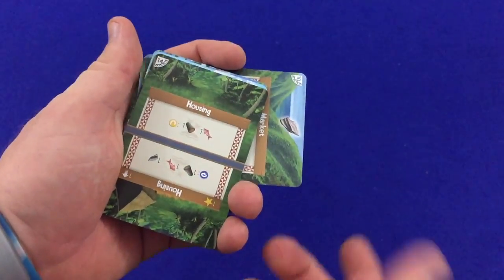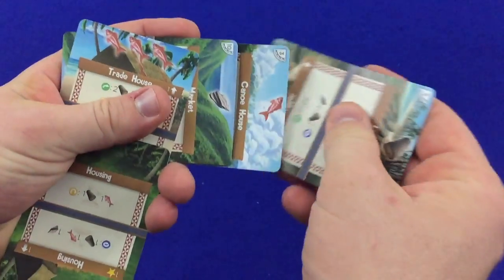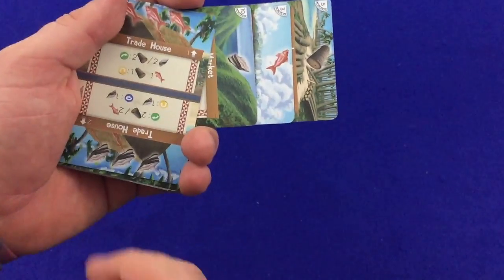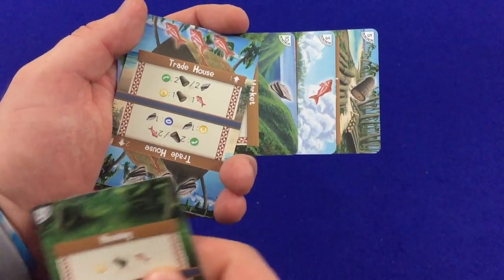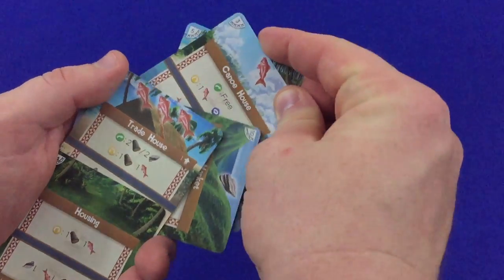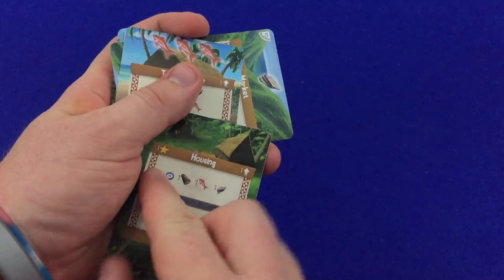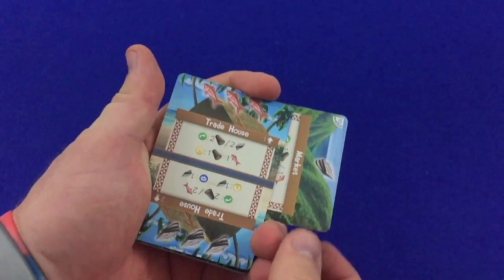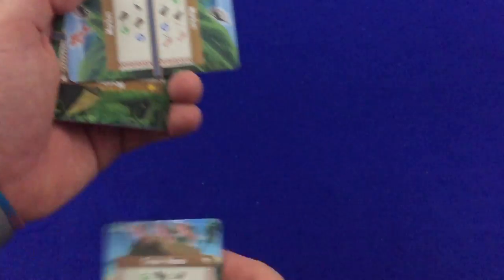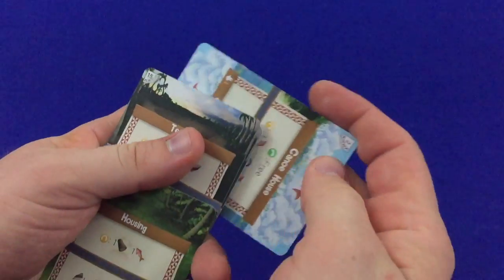Moving around again to housing. We've got the canoe house which we can activate, and a logger which we can activate or store. Now the trade house — we could get up to level two and get a lot of stone, but we'll give up all that fish. Actually, let's use the log and fish — the wood and fish — to rotate over. Now we're getting one victory point already for upgrading that housing. Unfortunately now we are going to lose that resource, and it goes to the back. That's kind of rough. But now let's store that fish from the canoe house.